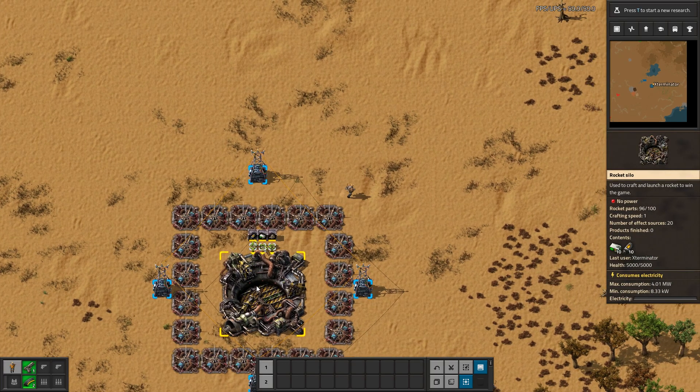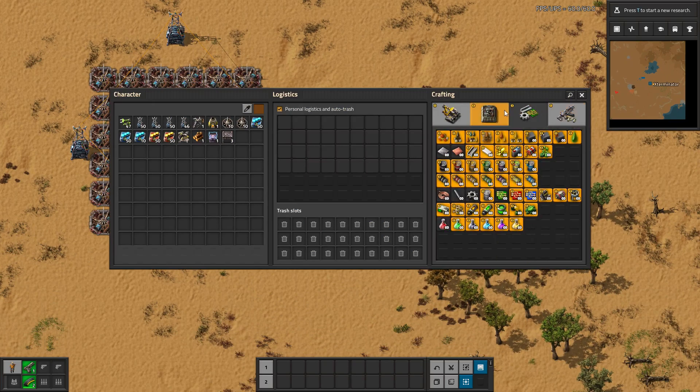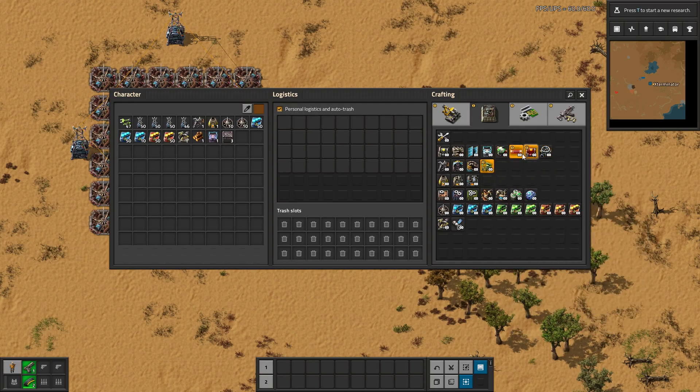Before I go into this a little more, I want to quickly give a fast description and a little tutorial on productivity modules and how they work and what they do because you may not know. Productivity modules are a thing that you can put into buildings — you cannot put them in beacons — and you can put them in buildings to give like extra progress towards a recipe without actually taking materials from it.